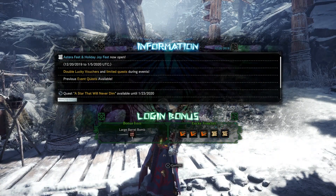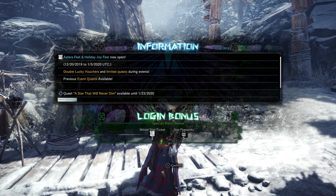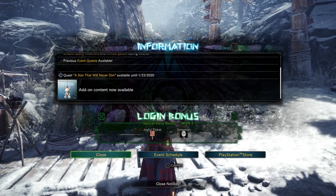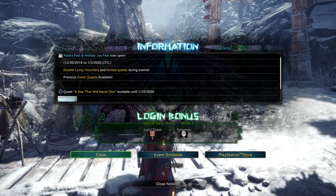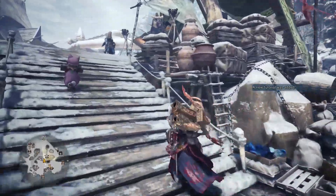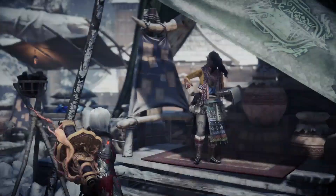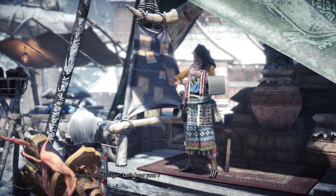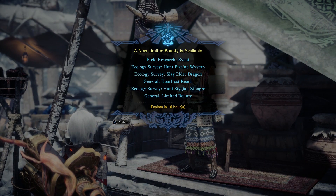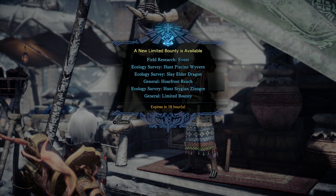The first is the regular Joyful Ticket which you can acquire the same way as tickets in the past. Pretty much the easiest way is by logging in daily, which nets you one ticket. The good news is that there is another way to get them — by doing your daily limited bounties, which allows you to get four additional tickets, giving a total of five tickets per day.